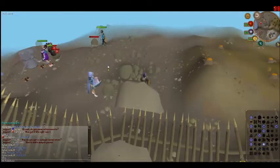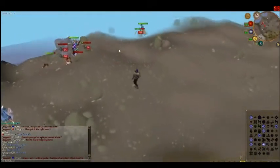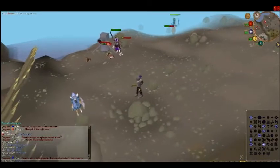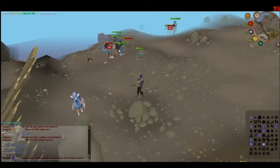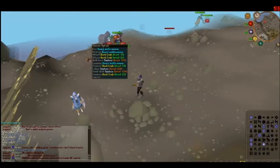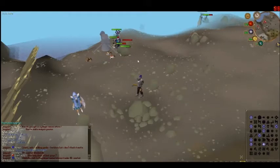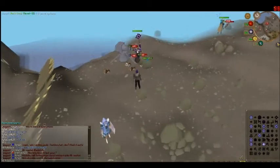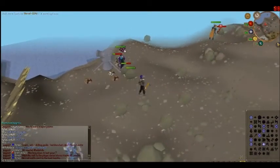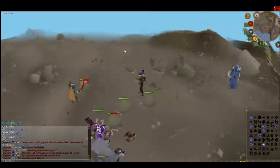This is a much better spot to actually come and attack. He brought the cannon so he can do his range and mage at the same time. But I'm not actually too sure where you get the dragonfire shield and stuff from — I'll have to find it out for you guys first.